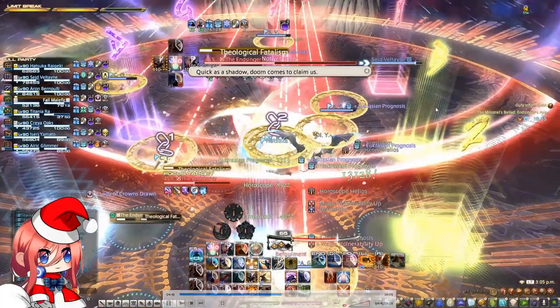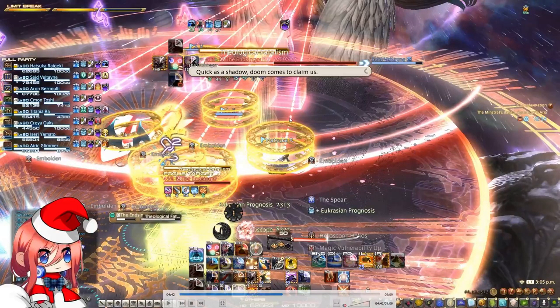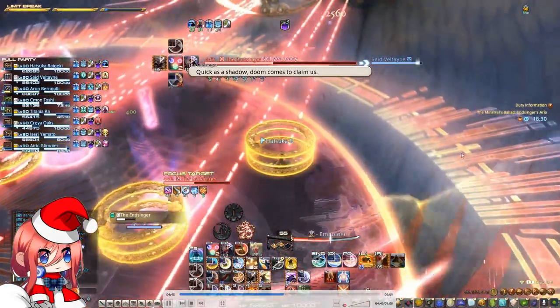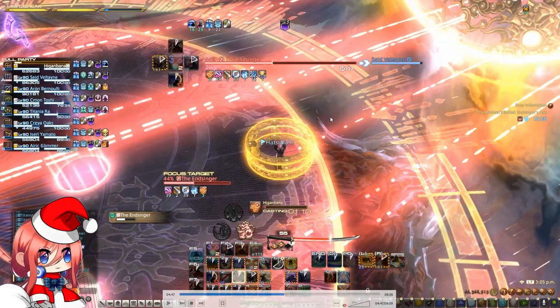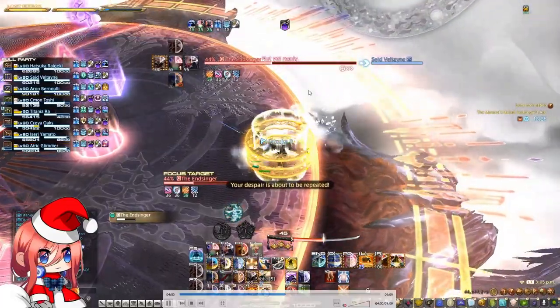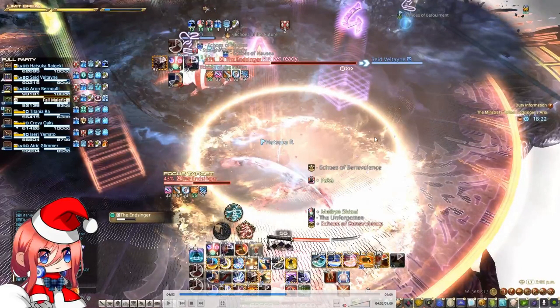Right after this, you will see the boss cast Theological Fatalism. You are going to have rings on your characters: one ring, two ring, and three ring. The three rings basically means the first mechanic you got; the second ring means the second mechanic you got; while the first ring means the last mechanic you got out of the three previous mechanics. Here I did a mistake because I had the stack marker first but went away thinking I had the flare, so I got killed here.